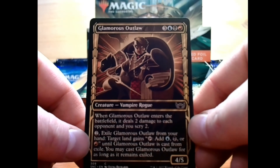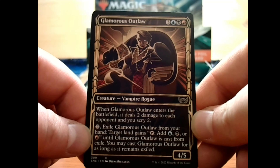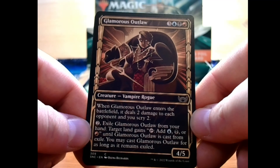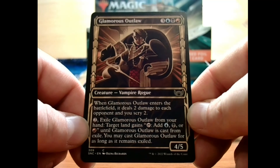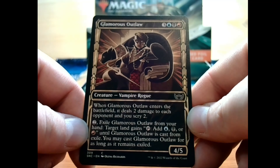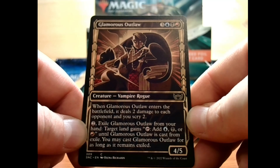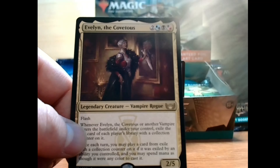We have Glamorous Outlaw — we've seen this one before. 3 plus a blue, black, and red for a 4/5 vampire rogue. When Glamorous Outlaw enters the battlefield, it deals 2 damage to each opponent and you scry 2. Pay 2 to exile Glamorous Outlaw from your hand — target land gains tap to add blue, black, or red until Glamorous Outlaw is cast from exile. You may cast Glamorous Outlaw for as long as it remains exiled. Another one of those holding patterns.